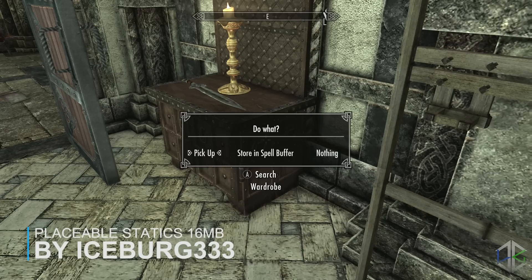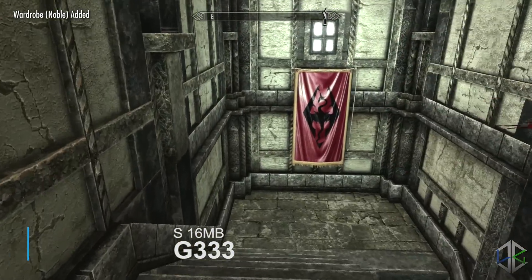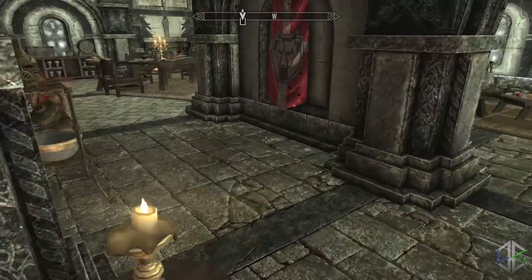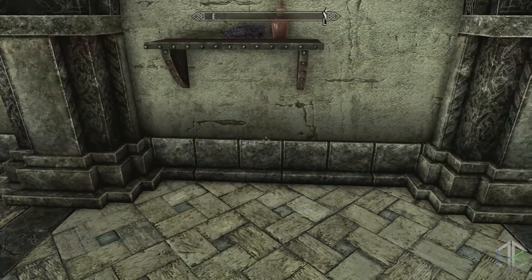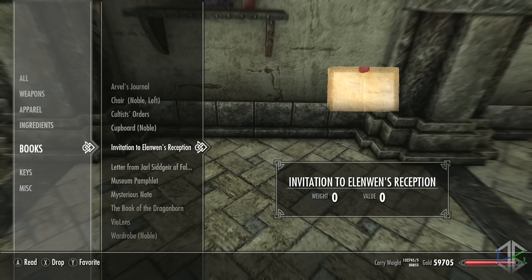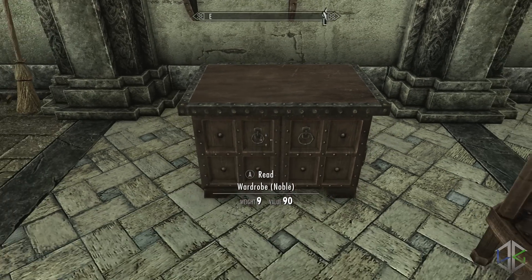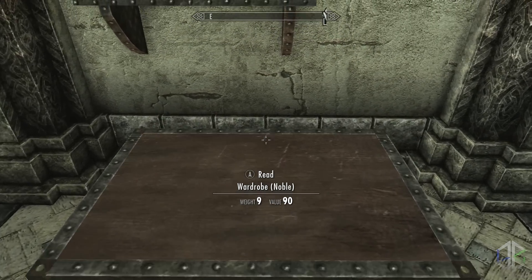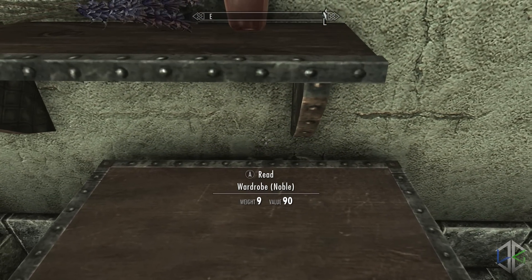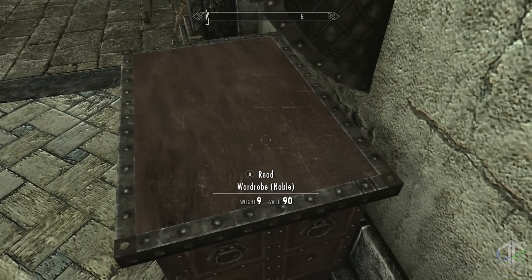Our next mod, while not a building, definitely goes very well with other building mods, especially player homes. Ever felt like you should be able to redecorate your house any way you want — move chairs or beds and use them wherever you want? Grab, move, store, buy, place, rotate, and nudge nearly any furniture and static object with this mod. It allows you to redecorate your home by giving you a spell that lets you pick up and move furniture.